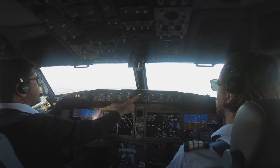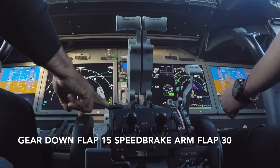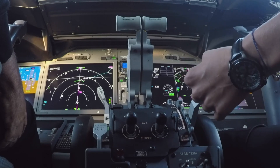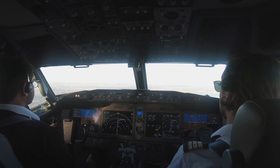SELF MDA 35, ENAB, EC, gage. Tower, dribble at 1056. SELF 1056, Kennedy Tower, wind one secure at four, runway one three left, clear to land. Clear to land, one three left. SELF 1056.